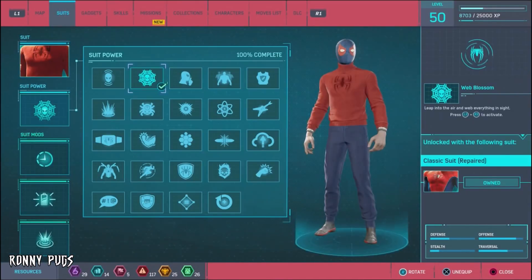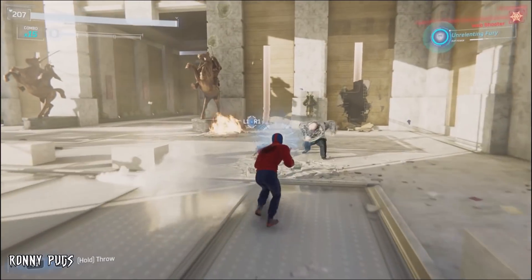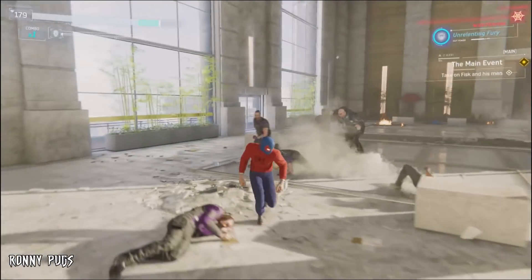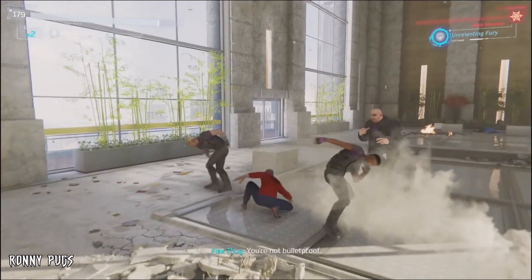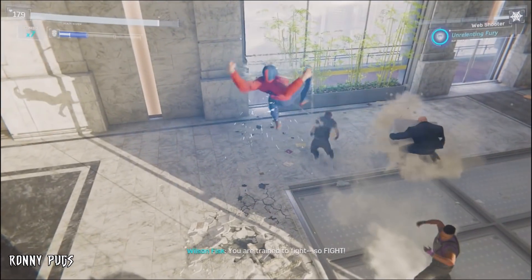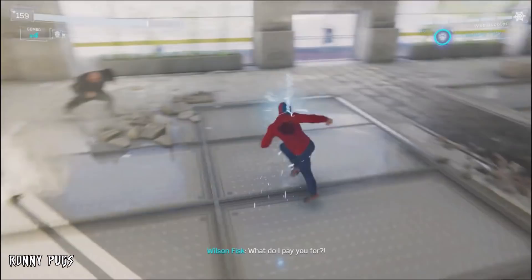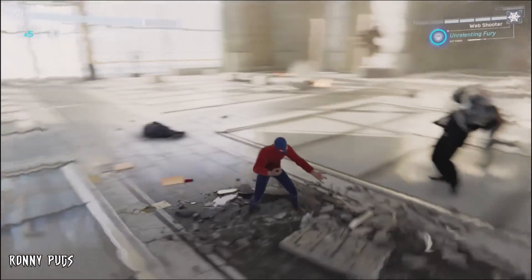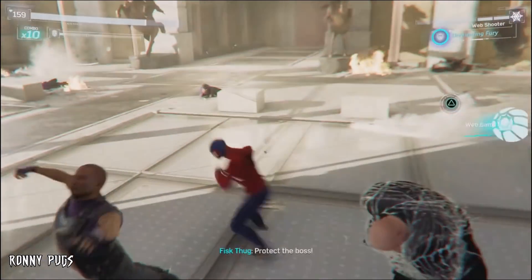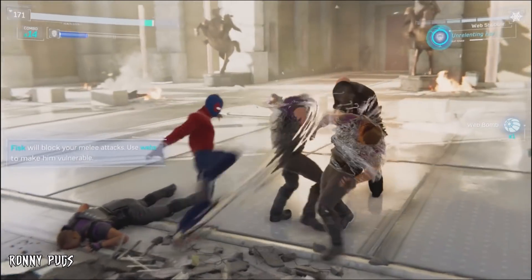Let me switch the suit power for this scene. Unrelenting Fury — there we go. That's going to work out good versus Fisk. Oh, I don't have any web bombs. Now I've got to take these guys out. The electricity coming off them is really weird, and I never really used that suit power before playing the Silver Lining DLC.